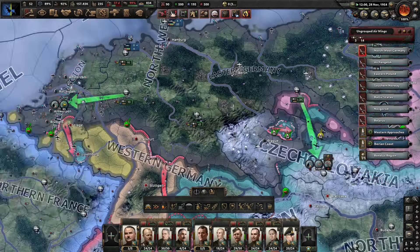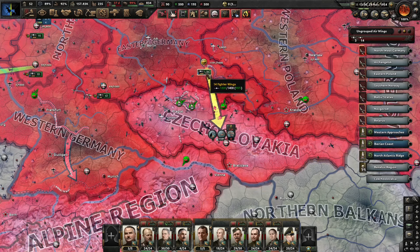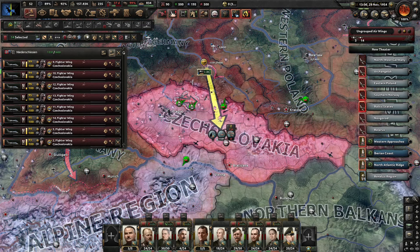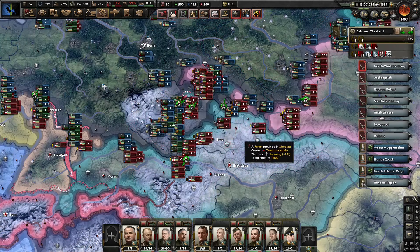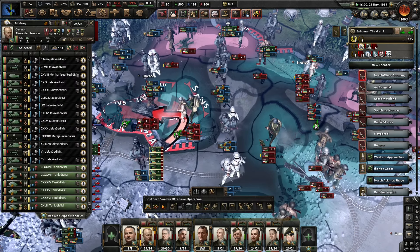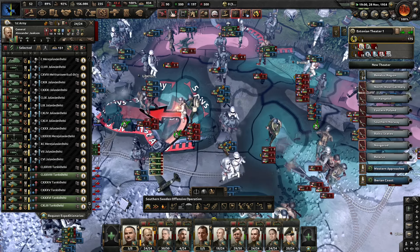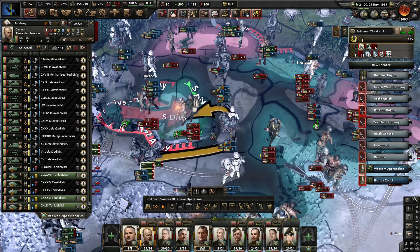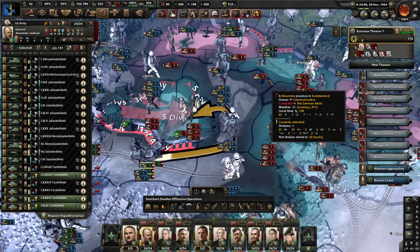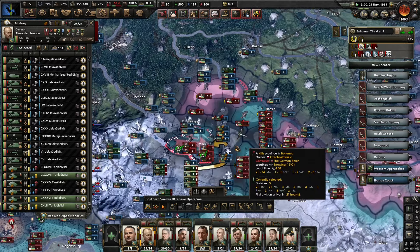We are not capable of contesting the air anymore — that's too many, we're taking too many losses here. They have concentrated all of their air force here, so let's stop that. We'll have to make do with ground operations as they are, and we'll see the conclusion of this in the next episode. I might actually send some tanks over here and get them to attack from the other side just to widen the front lines. Then we'll focus on the positions in the north next episode.